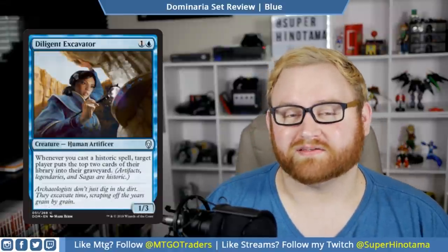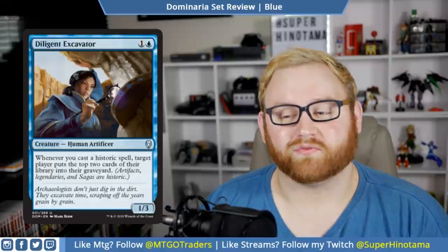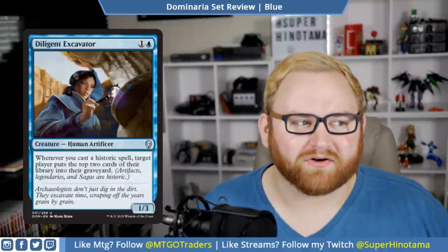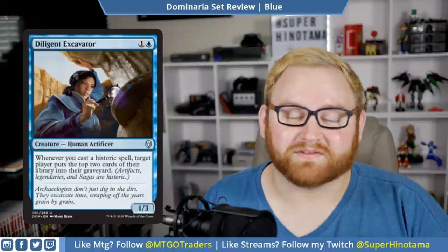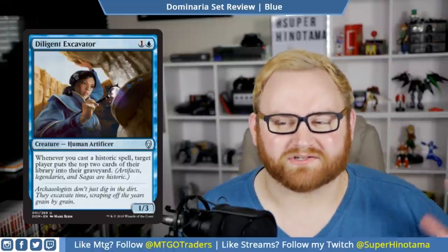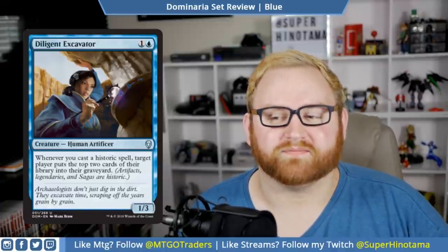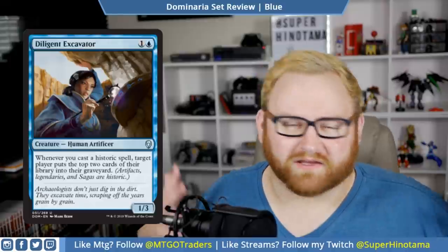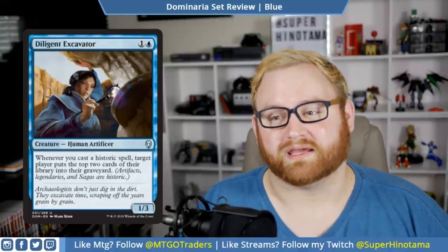We have Diligent Excavator. This is a two-mana 1/3 artificer. Whenever you cast a historic spell, target player puts the top two cards of their library into their graveyard. So this is a mill card, and we haven't had a mill card in a whole set. Mill in draft and sealed is usually not that great, but this is okay because it's a 1/3 — it can be a blocker if you want. It's also useful if we get into a casual mill deck in standard or even a weird brawl deck.